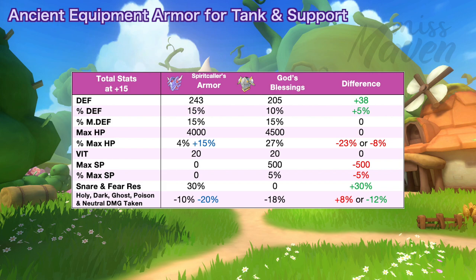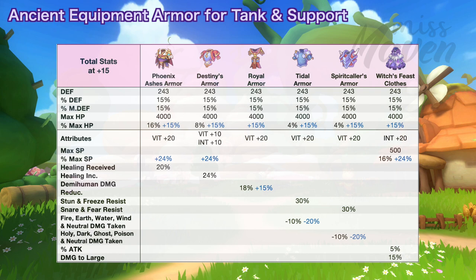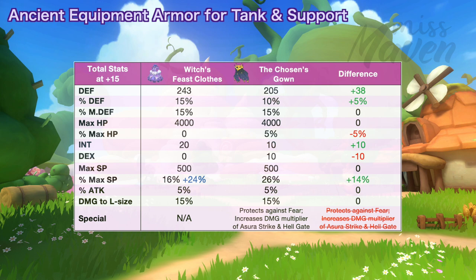And lastly we have the Witch's Feast Clothes, which grants a total of up to plus 40% max SP, which is perfect for the Asura Dragon Fist build and SP Stellar Hunter build. When comparing it to the Chosen's Gown, the Witch's Armor grants plus 10 more int and plus 14% more max SP if you get the perfect random attribute. However, you will still lose immunity to fear and the damage multipliers for Asura Strike and Hellgate.